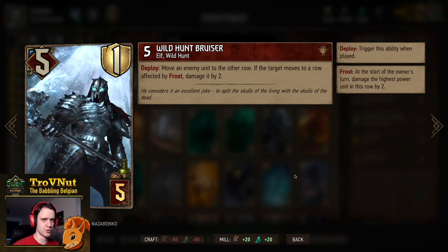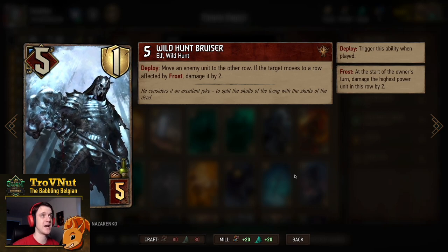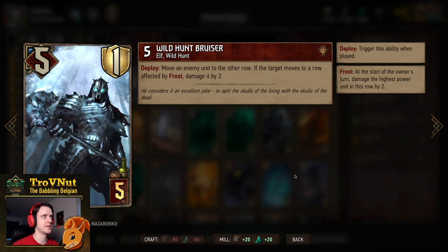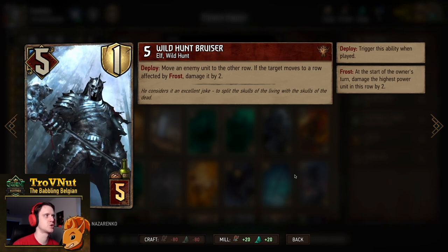We have the Wild Hunt Bruiser: 5 power and 1 armor for 5 provisions. On deploy you move an enemy unit to the other row, and if you move it to a row with frost you also damage it by 2. So possible 7 points with 1 armor, but of course you also move that unit, so if it's a row-locked unit that ability is gone.